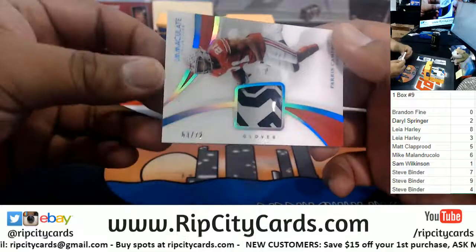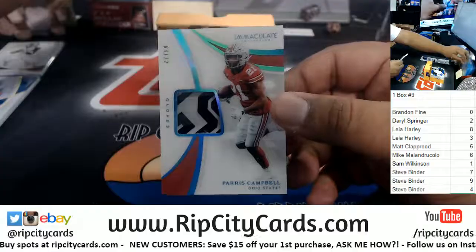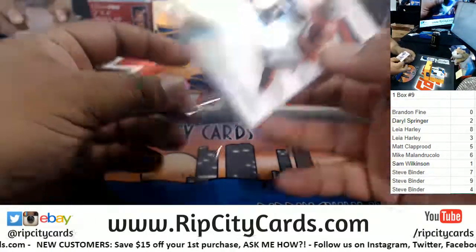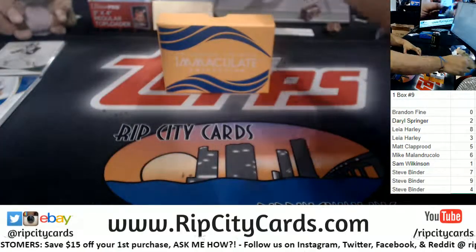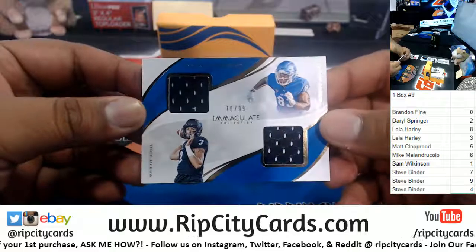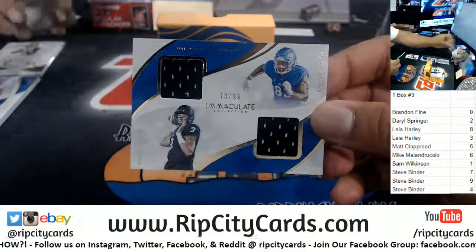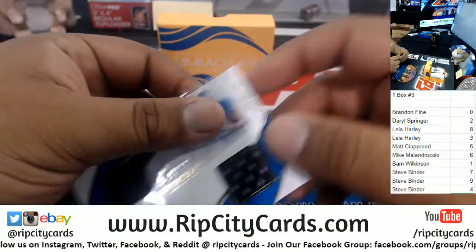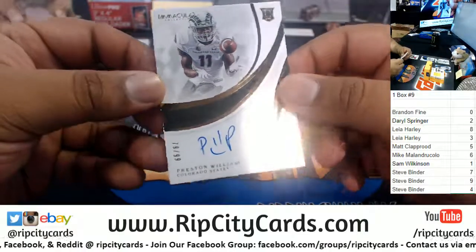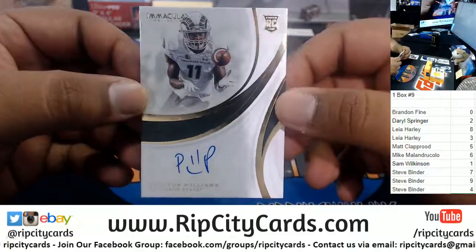To the three spot, the glove relic for Paris Campbell. To the zero spot — dual relic — Anthony Johnson and Tyree Jackson.